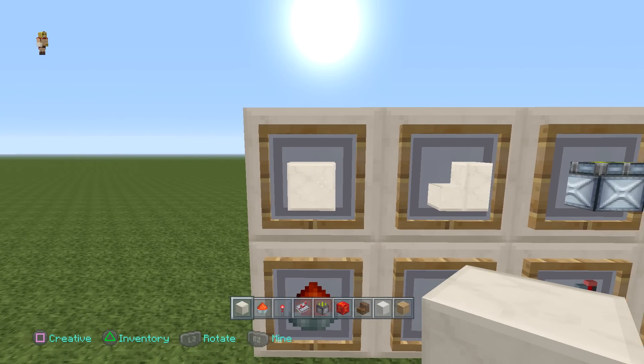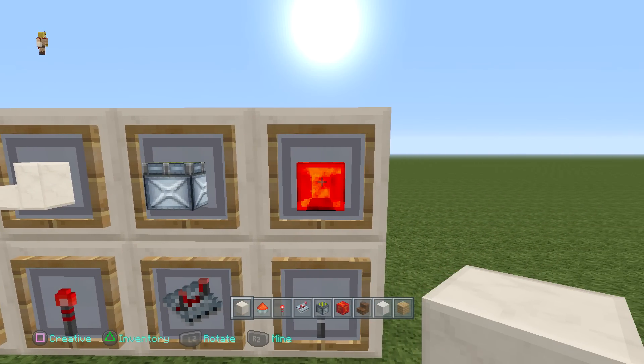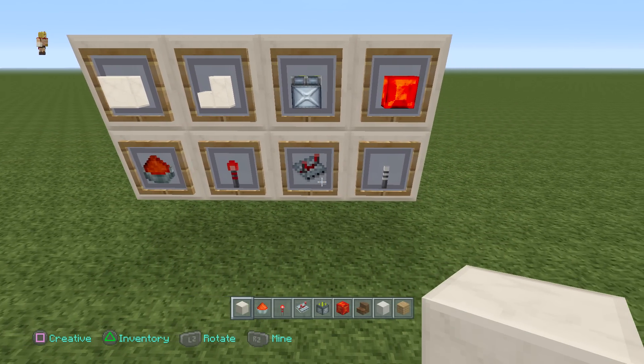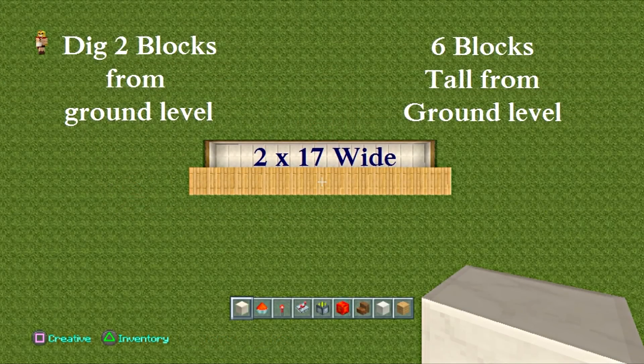You will need a block of your choice, some stairs, sticky pistons, redstone block, redstone dust, redstone torch, and repeaters, and of course some form of lighting. I'm going to show you the one I just made, but you can make this any size. Feel free to pause the video before you even start this build.